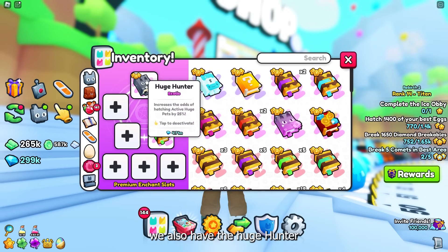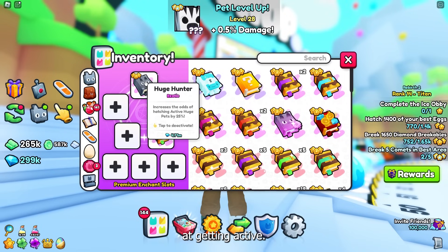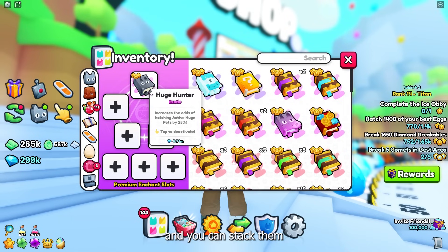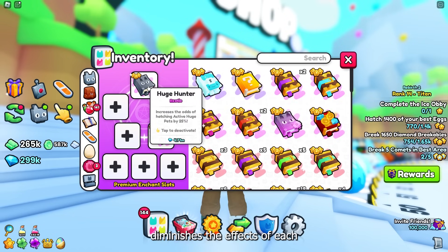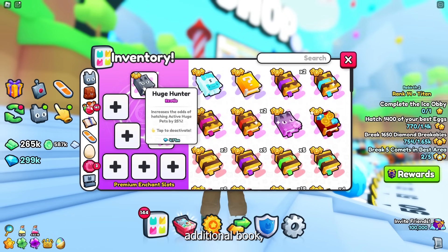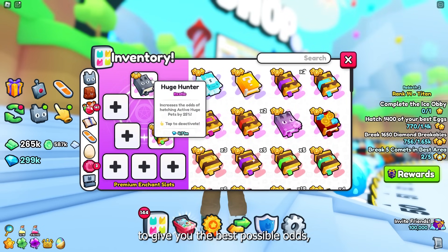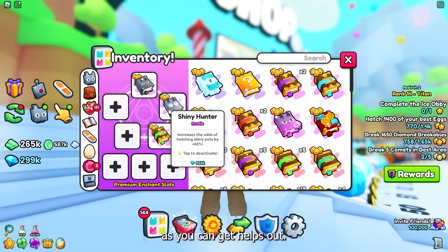Besides the huge hunter pass, we also have the huge hunter exotic book which increases your chance at getting active huge pets by 25%. While 25% doesn't sound like a lot, these books add up tremendously and you can stack them in each slot. Having multiple of the same enchant diminishes the effects of each additional book, but it is still beneficial to have as many huge hunter enchants as possible.